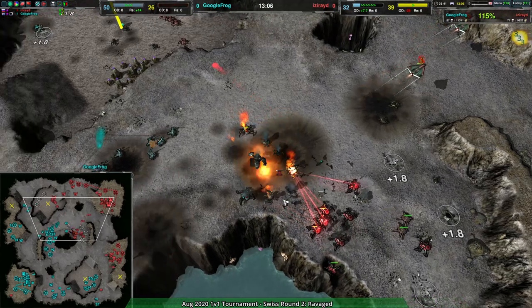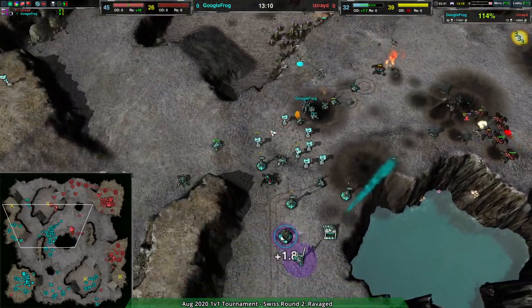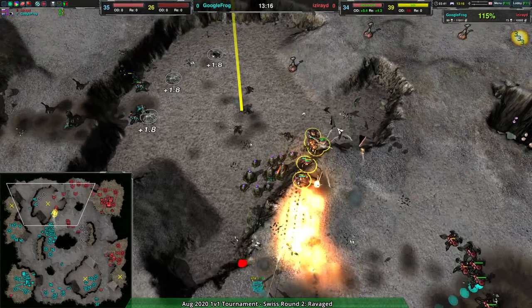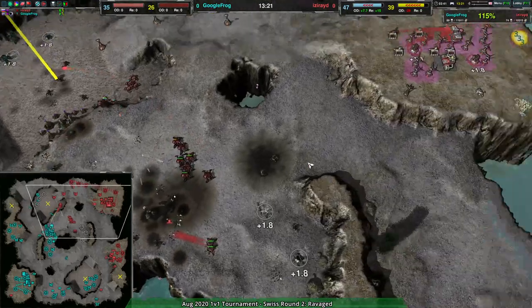Phoenixes come in to try to stop this and they do force the redbacks to retreat. Google Frog has been very focused on this one expansion area for their defense, which means anything forward of that is not going to be as well defended — that gives Iseride a lot of room to maneuver.